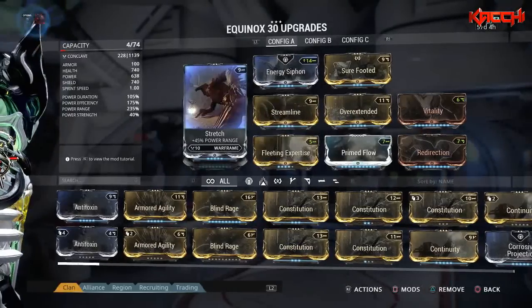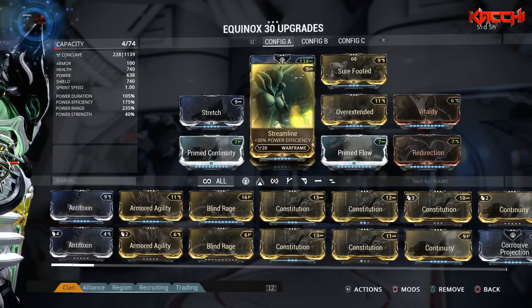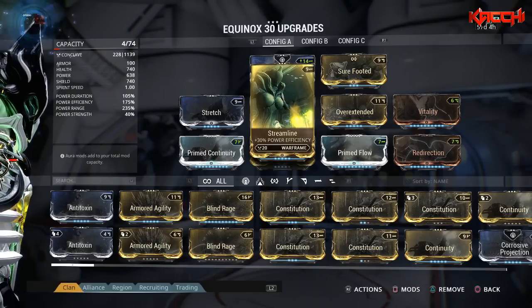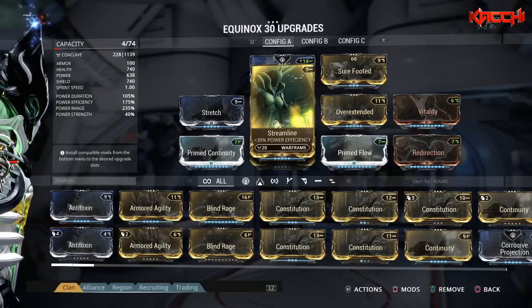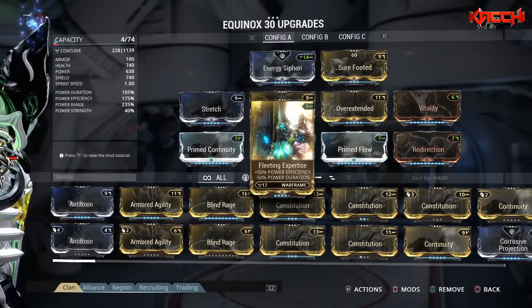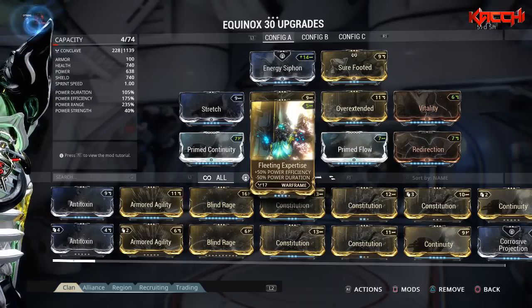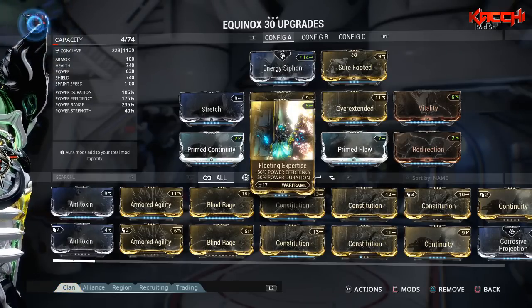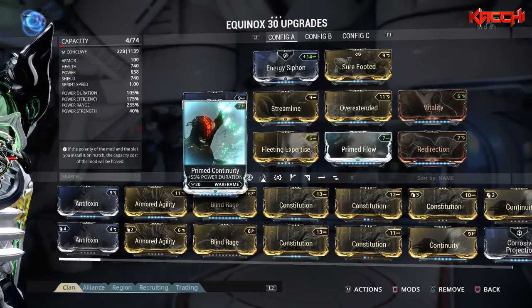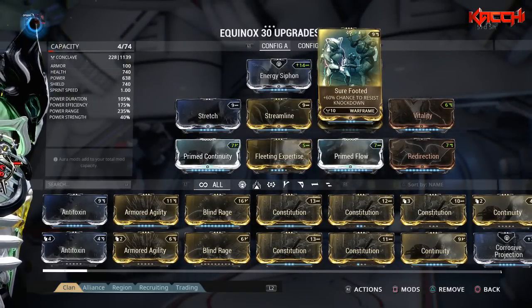You're going to need efficiency because you want to keep Maim going — it drains over time, but with max efficiency it doesn't drain as much. I have Fleeting Expertise and Streamline for that. Duration ratio isn't much of an issue; the main concern for duration is when you're in night form putting enemies to sleep or casting between forms, which is where Primed Continuity comes in at 105% duration — more than enough.